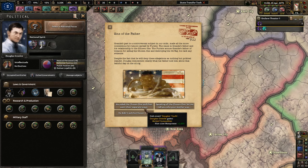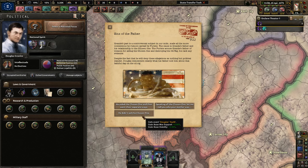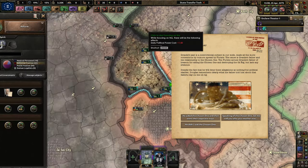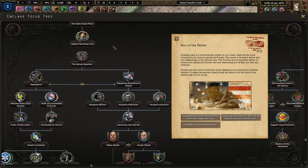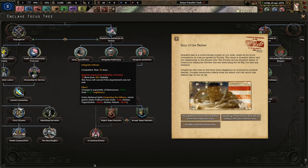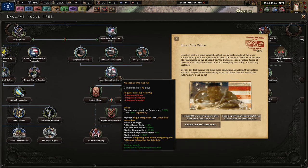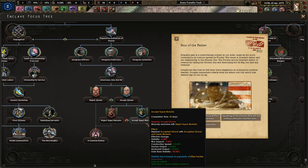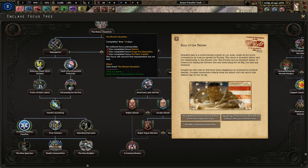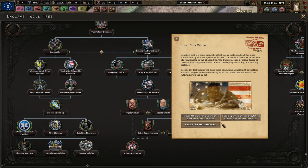He didn't aid the Chosen One. We can get mutant sympathies for more non-core manpower or more war support and stability. This is important because with the Reformer path we're going to take, there is something about expanding the definition of human or segregation. Looking down the tree — Americans One and for All, reject the ghouls, accept the ghouls — this might be important. I could really use more war support, so I'm going to go with: he didn't aid them.